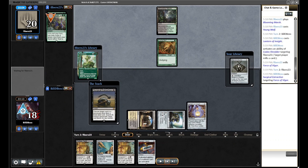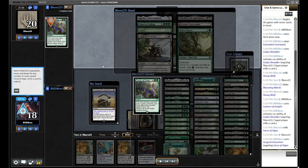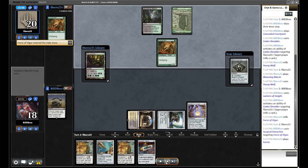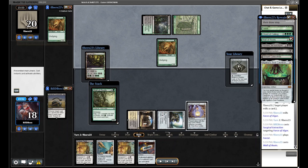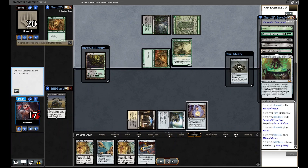We Surgical their Force of Vigor — it's their cleanest answer to what we have going on, and it makes sense with Needle and Totem in hand since a lot of their other answers don't hit Totem. We see Boseiju, Rexage, and Haywire Mite, and cards like Grist in a standard sideboard. A Grist in hand is definitely going to be a problem, so we'll need to find an answer with Profane Tutor. We take the Forces but are definitely behind.